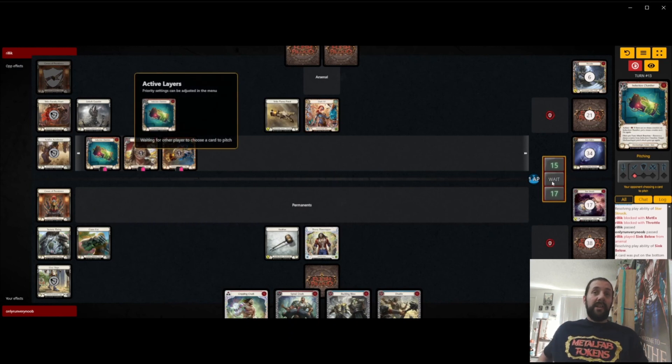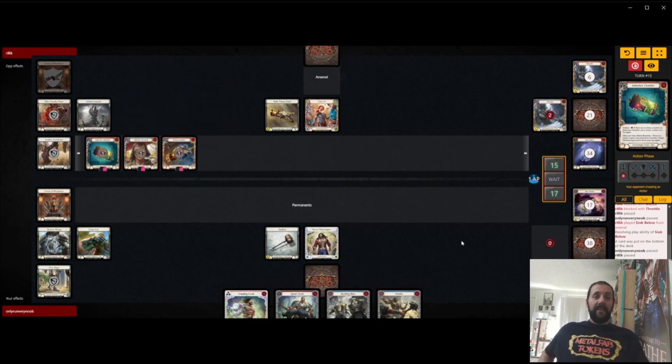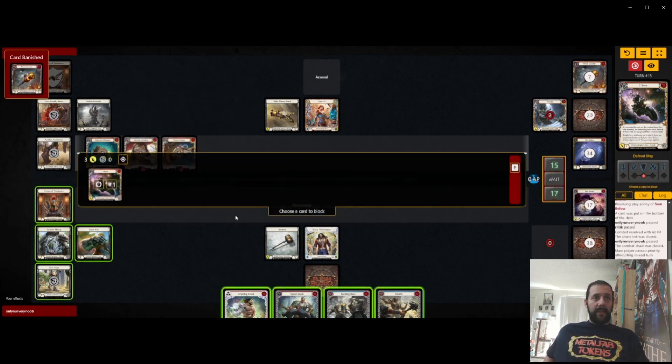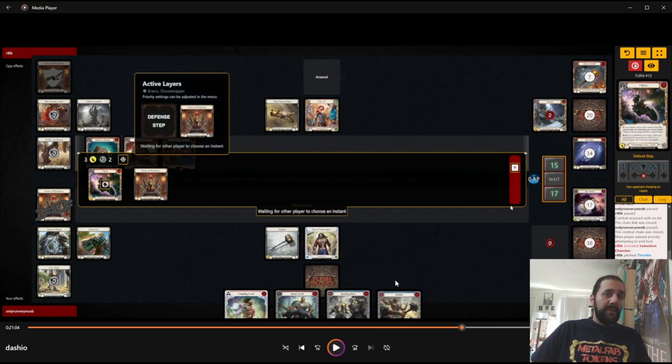This Crippling Crush I definitely want to dominate at some point, so I'd be very surprised if I do anything besides block with Spinal Crush, dominate Buckling Blow, and then Arsenal Crippling Crush. They get the T-bonus. And we're just going to block with Tech Plating here. I block with Crown of Providence.